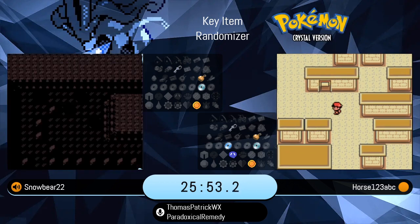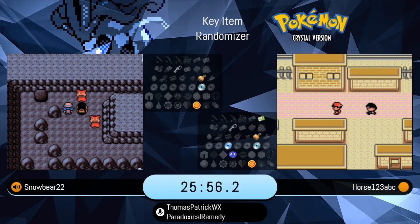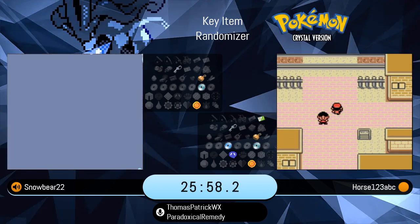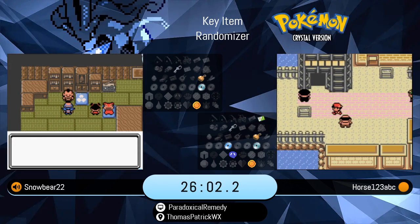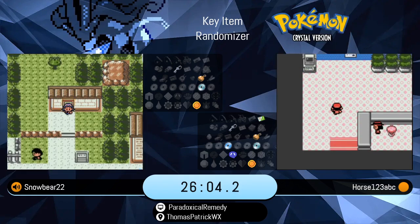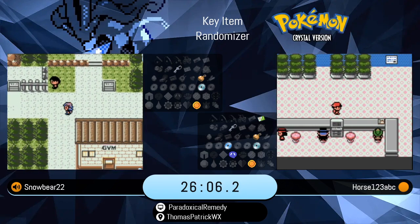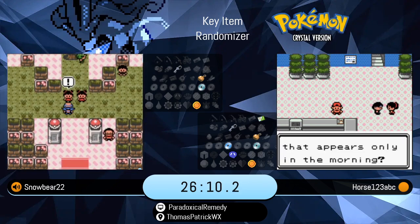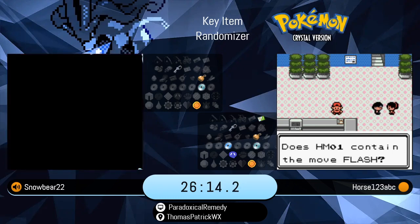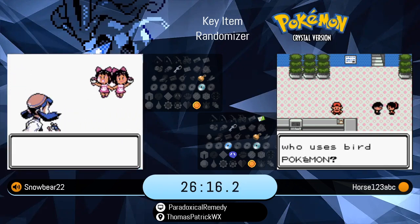Horse just picked up the Pass — that's our Kanto access. And if he doesn't find Squirt Bottle, which is no longer guaranteed in the early stage here, then we have what's called Early Kanto, where you can't progress up to Ecruteak City because it's Sudowoodo-locked. Instead you have to go to Kanto and try to figure out where to go from there.